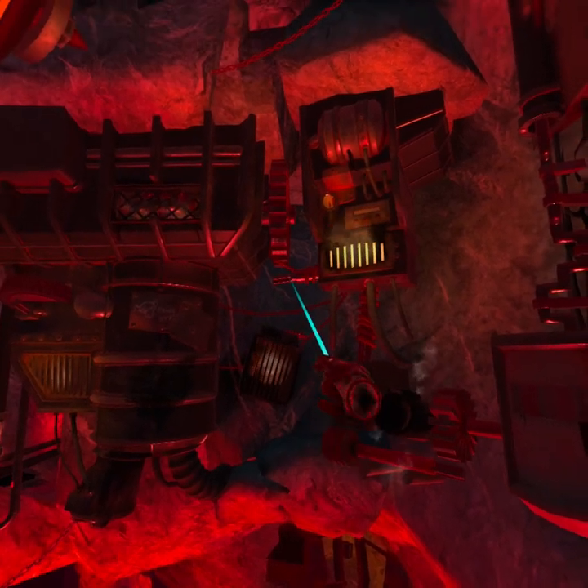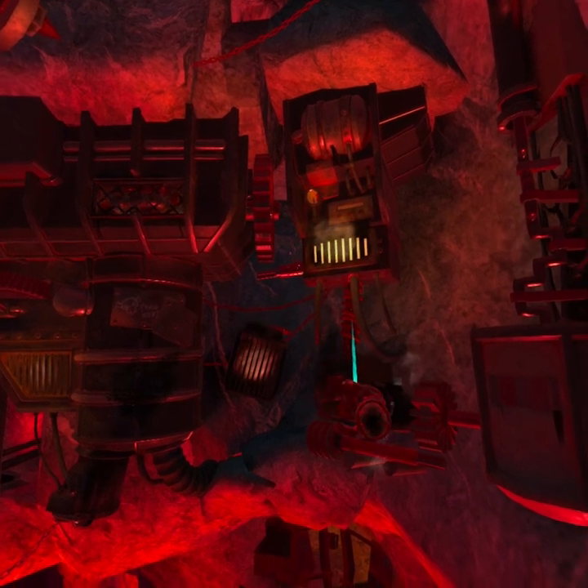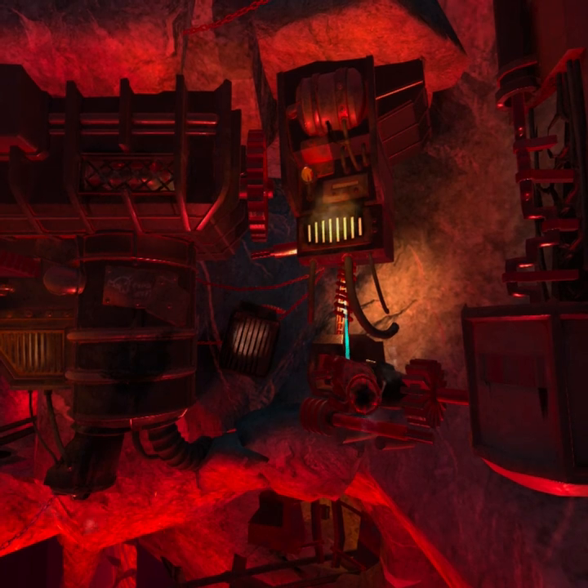Right now we're going to take a look at this contraption here — there's a lot of things happening. We are using our shadow hand ability to burn these vines. This machine has been overtaken by vines and it's stopping the gears from turning, and we do need this machine to work. If you listen to the voice line it gives you the clue that our shadow hand seems overheated in this place, and we're going to use that heat to our advantage.